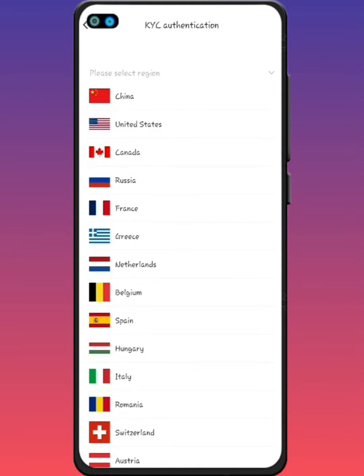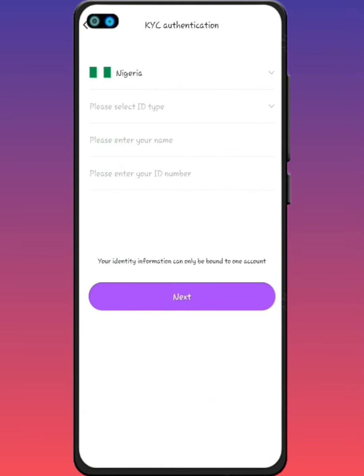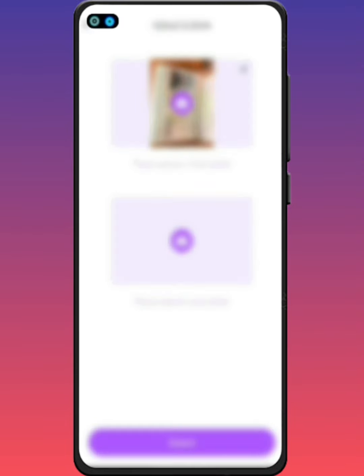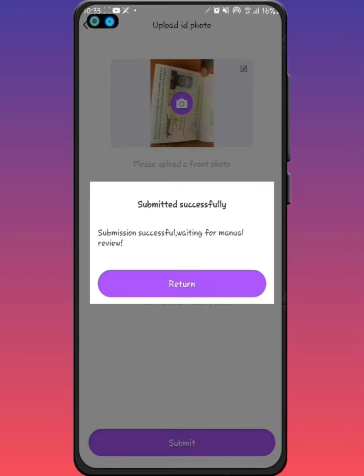To get your KYC done, you have to select your country — I picked Nigeria. After that, select the ID type: passport or national ID. I'm choosing passport. You enter your name, then input the passport number or identity number, and click next. On the next page, you upload the ID images in the correct aspect ratio — front and back. For a passport, there's no front and back, so I uploaded the same front twice. Then you click submit. The fee is deducted in spaceships. It says 'submitted successfully.'